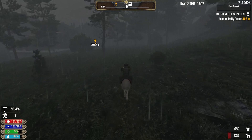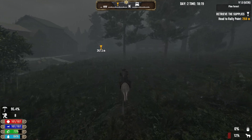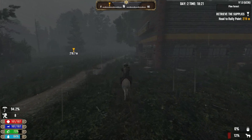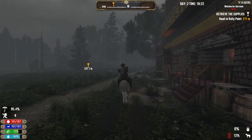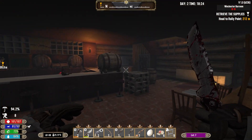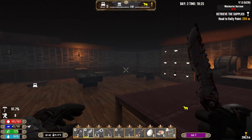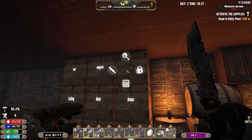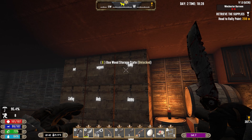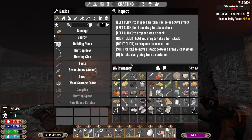Come on donkey, let's take you home. I wonder if there's something like an animal feed trough that I need. We'll head back to the Winchester and dump some stuff off. I've got an empty chest here - let's rename you to 'dump'.